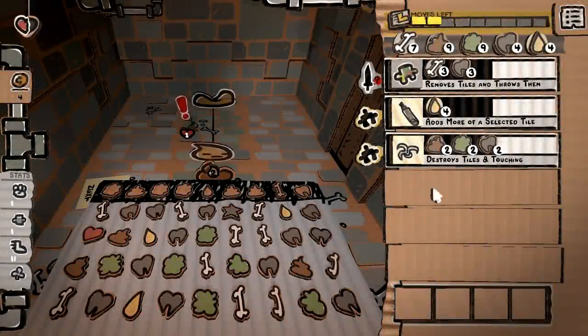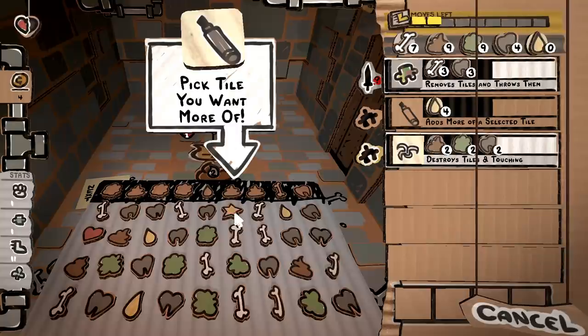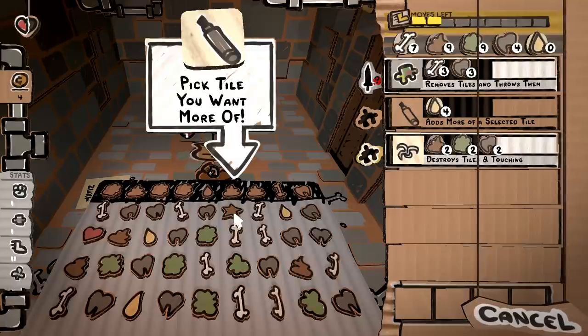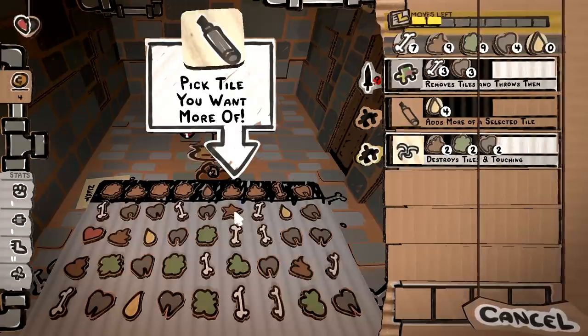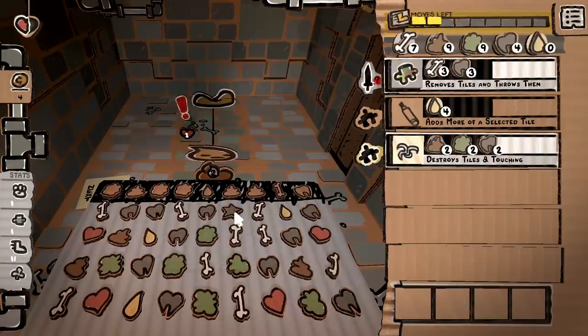Unfortunately, as it turns out, if you use the "adds more of a selected tile" ability on a wild tile, you don't generate another wild tile — you generate a random form of mana somewhere on the border. It just works the same way as if you click a bone and a bunch of bones show up. It might generate green mana or gray mana — it just generates random stuff across the board. I'll have to wait until I can actually get four wild tiles into the game.